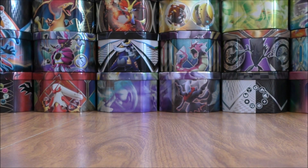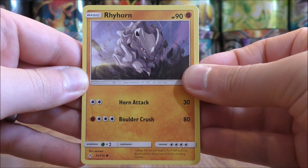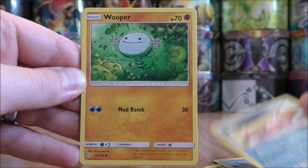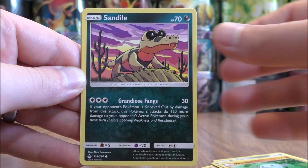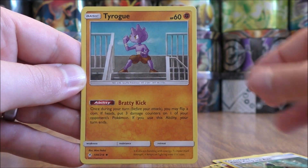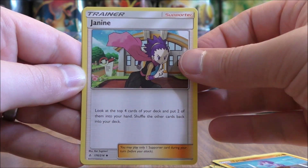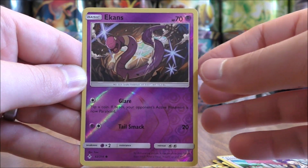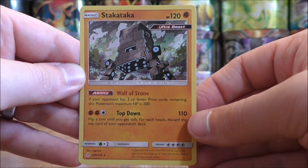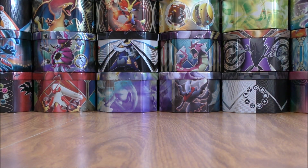Another white colored code card. Rhyhorn to start this pack. Meltan, Slowpoke, Wooper, Sandile, Fighting type energy, Chip Chip Ice Axe, Tyrog, Janine, Reverse hollow of Atkins — a common. And the final card, another rare hollow — it would be a Stakataka. I believe that is also a pre-release promo.